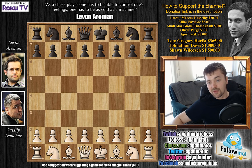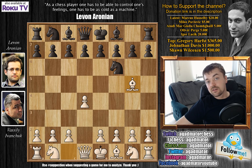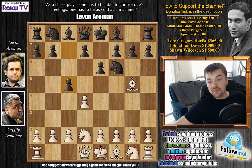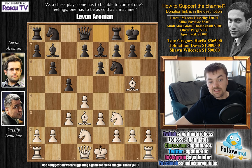Vasily is white and opens with d4. After knight to f6, bishop to g5 — Ivanchuk goes for the Trompowski Attack. Black plays e6, the classical defense. Then knight d2, c5, e3, b6, knight f3, bishop b7, c3, and bishop e7. After bishop d3 and castles, white plays bishop captures on f6.